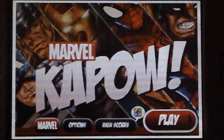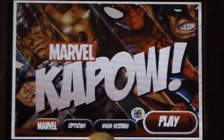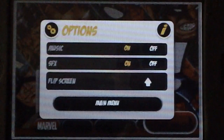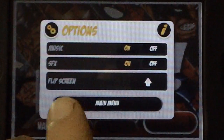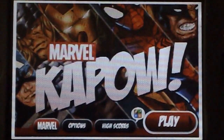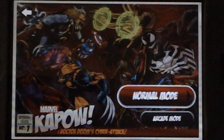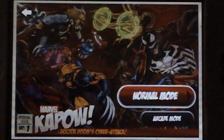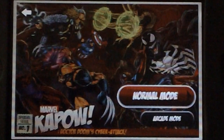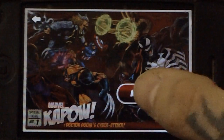You have a couple of options here. You can play through the Game Center with your high score. Options are very simplistic — flip screen, sound effects on and off, music. Going back into the main menu, when you play you've got your Normal mode and your Arcade mode. The Arcade mode has about six matches back to back, but since we're pressed for time, I'm going to show the Normal mode to give you a bit of gameplay.